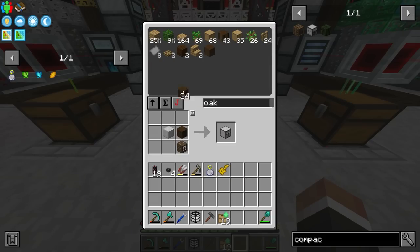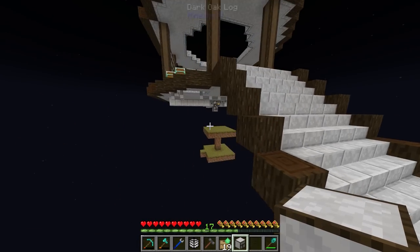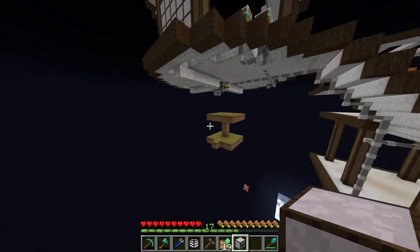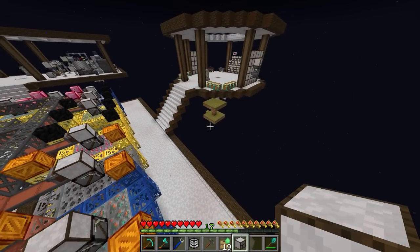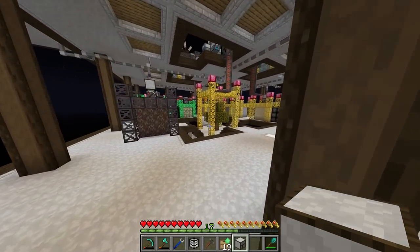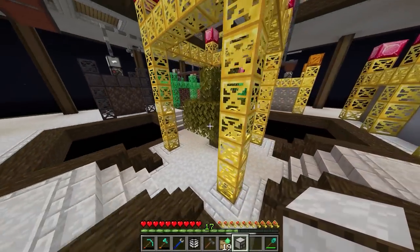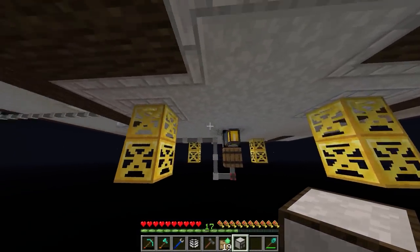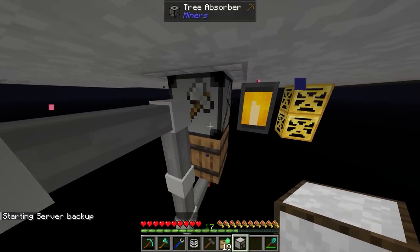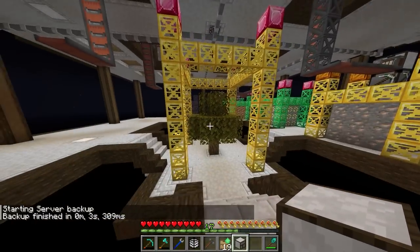Between streams I've done a bit more base work. I finally got rid of the starting platform almost entirely — we still have a little grass just in case — and I tore down all the wood and moved the tree absorber down to the center of the platform. I recessed the middle platform and put the tree absorber there. It does go a little lower down, so the absorber and barrel are hidden below, while the tree and frames are above.